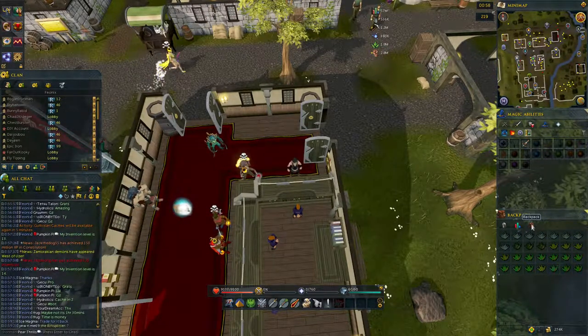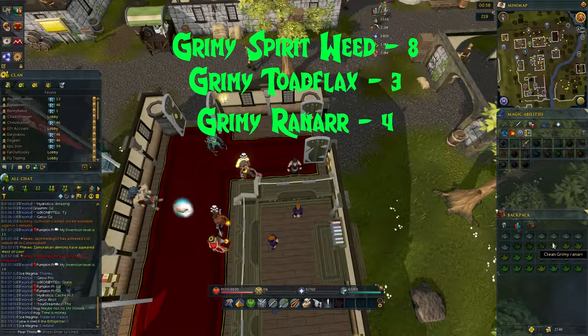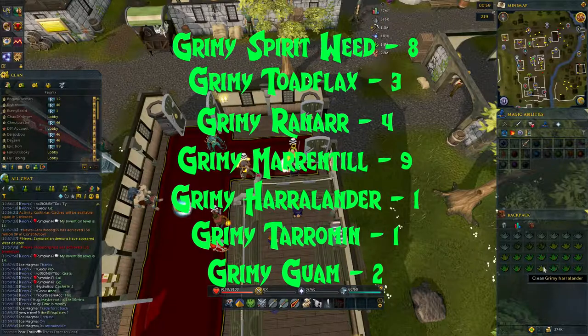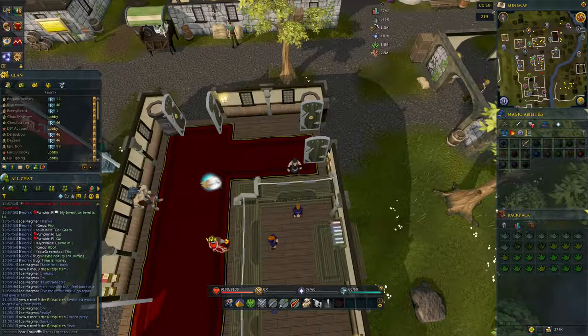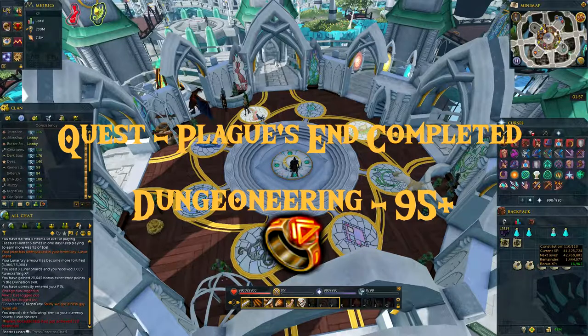I did tally that up: from our one divine location we got eight grimy spirit weed, three grimy toadflax, four grimy runner, nine grimy marrentill, one grimy harralander, one grimy tarromin, and two grimy worm. Considering that only cost us 10 clean worm, that's definitely a decent return — great for an iron man, and even to sell back to the Grand Exchange for a bit of easy profit. From that one divine location I also got 728 Farming experience.